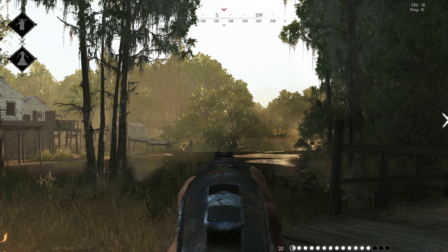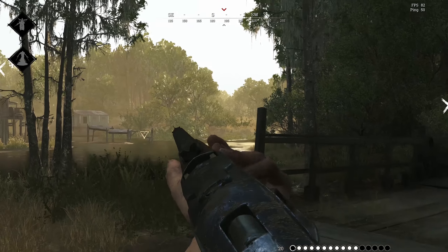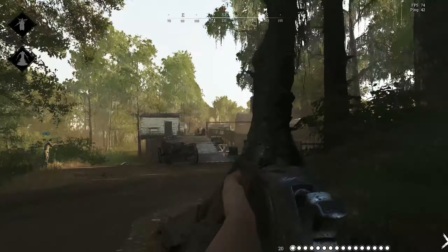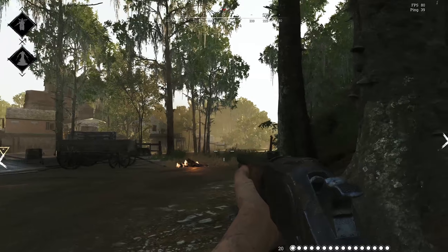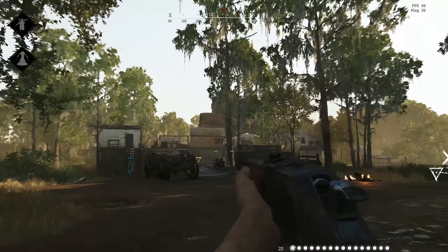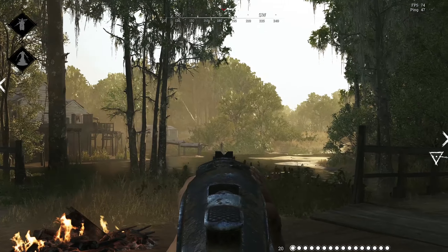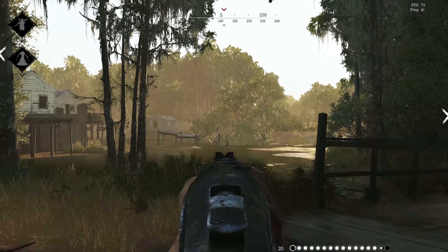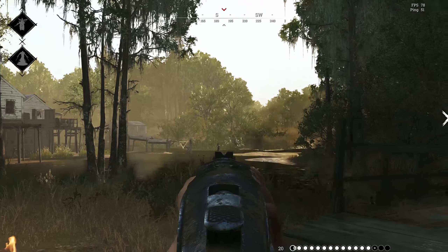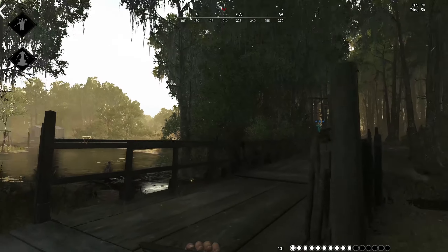So the following clip pretty much showcases what the issues are with the Winfield in its current state. Me and the boys rolling up to Port Reeker, we see a squad out of position out in the open. We open fire. I hit the weird sister that's sitting out in the open there three times with the Winfield. Don't kill her. I had my teammate finish her off with a spark shot. If that was any other rifle in the game, two shots from that distance would have been enough to kill her in the chest.